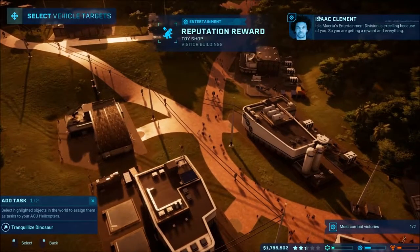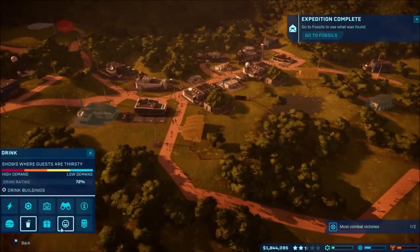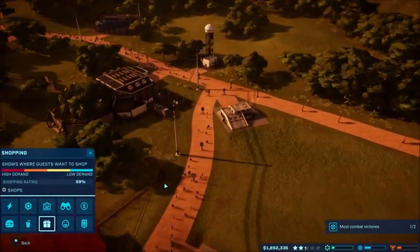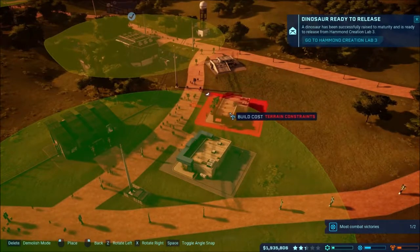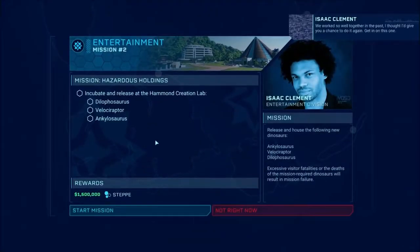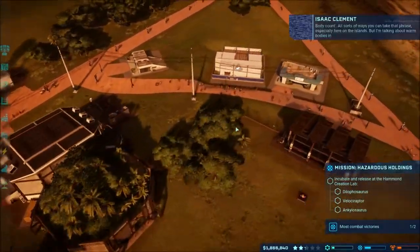Our toy shop is excelling - so you're getting a reward on everything. Let's look at our views - where do we need something? Shopping up that way of course, and over here maybe we'll add the toy shop over here, just because it'll be a lot easier to place it over here than up in the other area. Oh no, we've got a transmission. We can easily do that - let's go ahead and release this thing. I'll just keep releasing them until we finally get the connection.